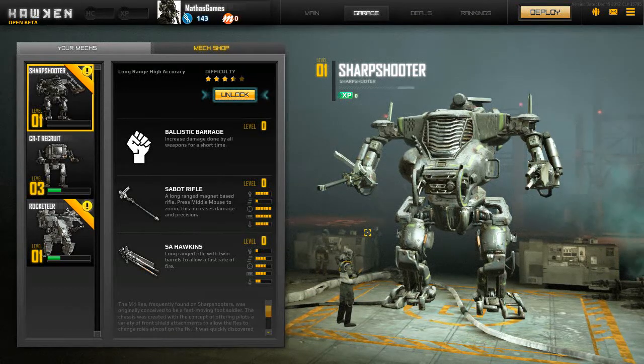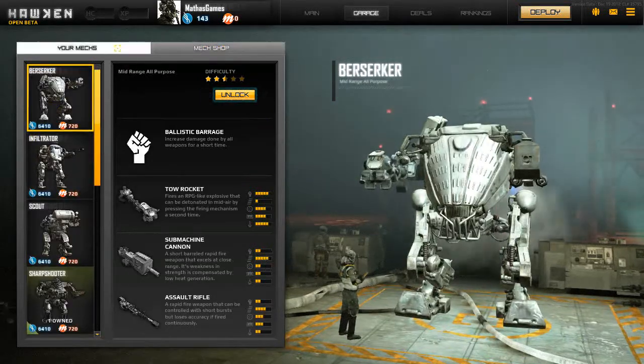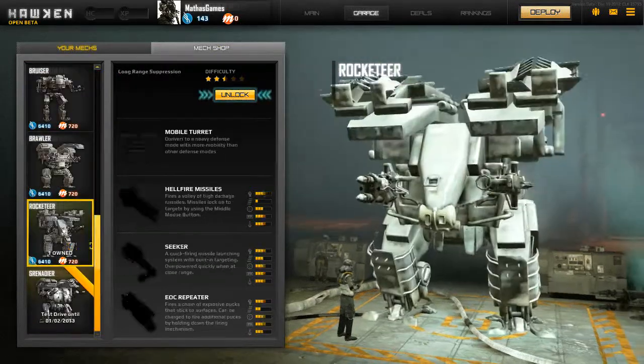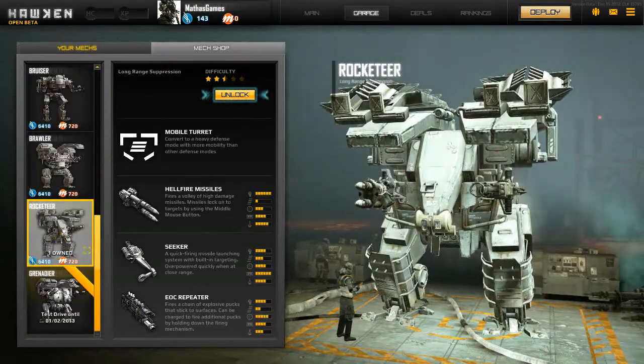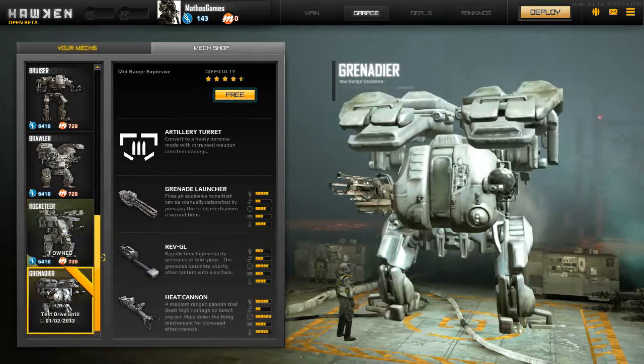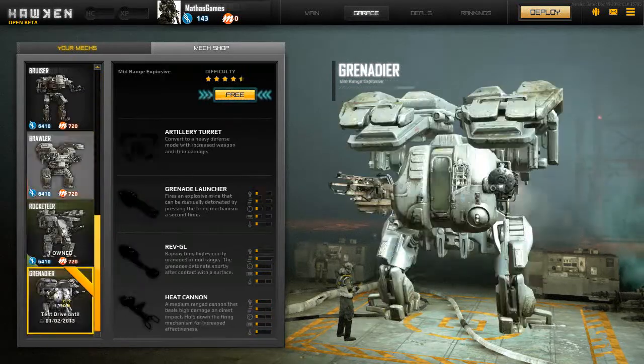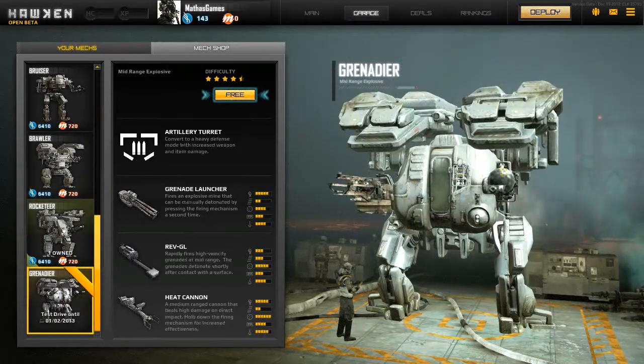What Hawken does is lock all of its mechs, with the exception of a recruit and one or two that are rented for the week. In the mech shop you can see the Infiltrator, the Scout, Sharpshooter — which is free right now — the Rocketeer, and a Grenadier. Some of these are free as well, but most are locked.